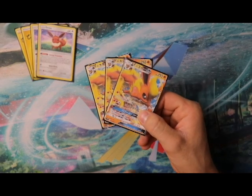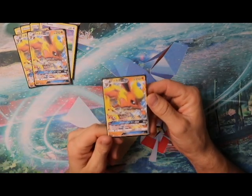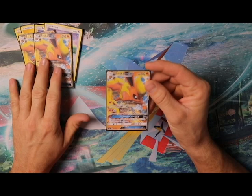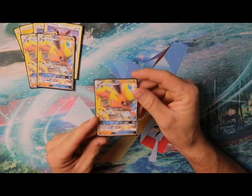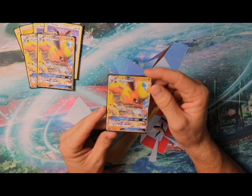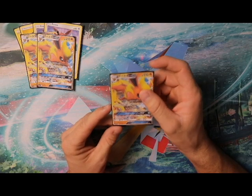Next up we have the new Flareon GX. This card is not out in the US yet so these are proxies, but it's a pretty awesome card. For one fire energy it does 30 damage and you get to attach three fire energy cards from your hand to your Pokémon in any way you like. Because of Energy Evolution, when you attach a fire energy from your hand to an Eevee, you may search your deck for an evolution card.